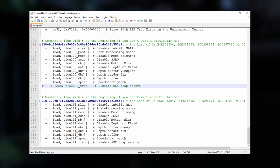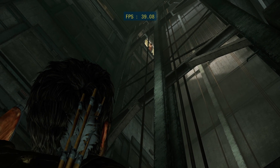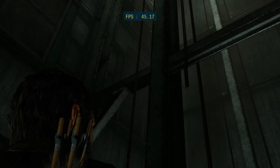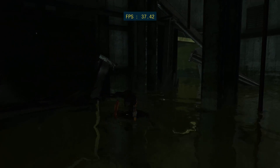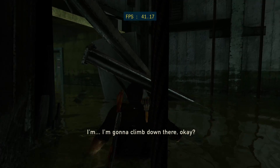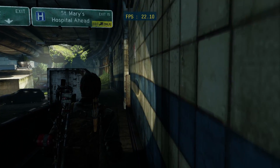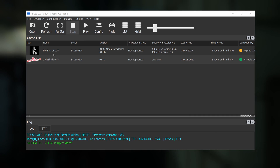Save the file and restart the emulator. It's worth mentioning that you'll want to disable my trap error patch after the hotel elevator scene. You may need to enable it again to get through the underground tunnel, but that set of trap errors seems to be fixed on recent versions of RPCS3. Once your patch file is in place, you'll also need to configure RPCS3 appropriately for this game.